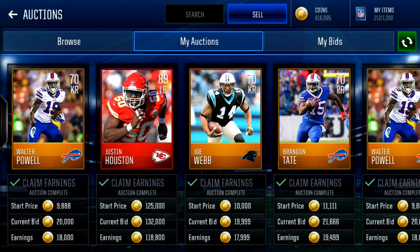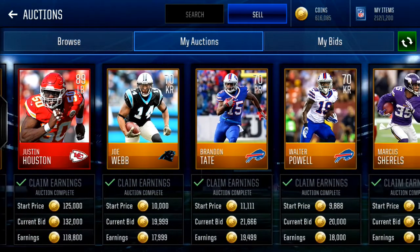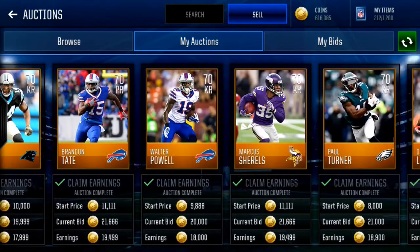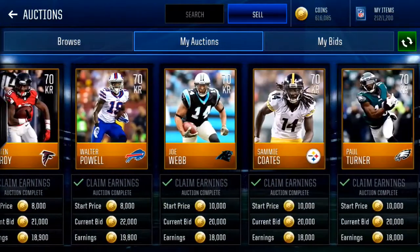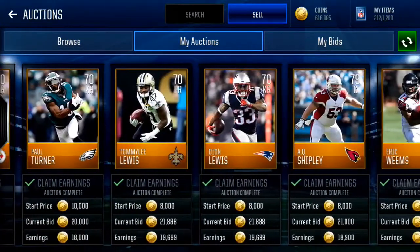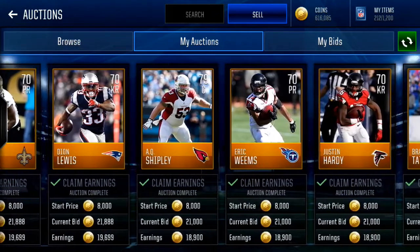Basically it's with the playoff promo. Look at all these kick returners and punt returners — all sold for $22k each. Most of them sold for $22k, some sold for around $21k, but they all sold for at least $18k. So profit wise, I got 18,000 coins for each.